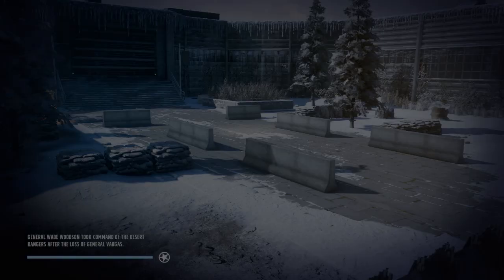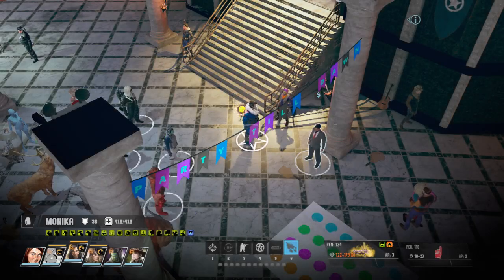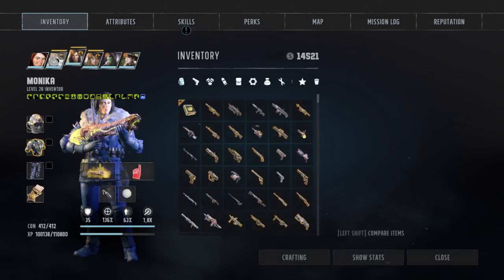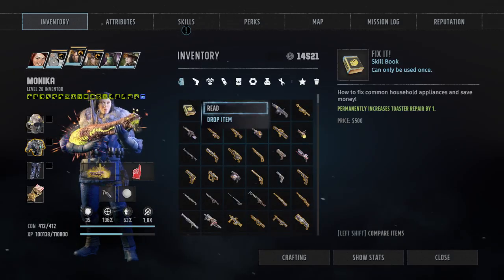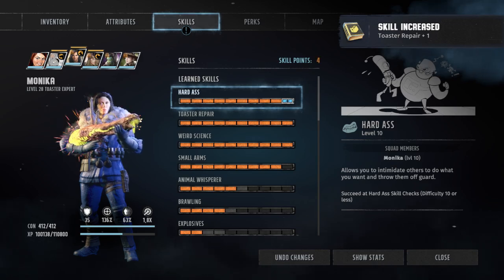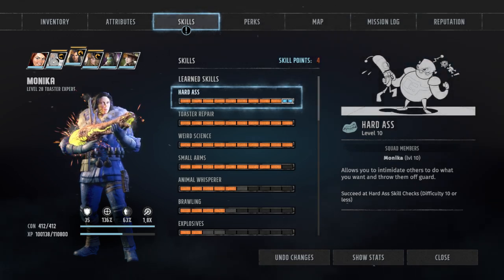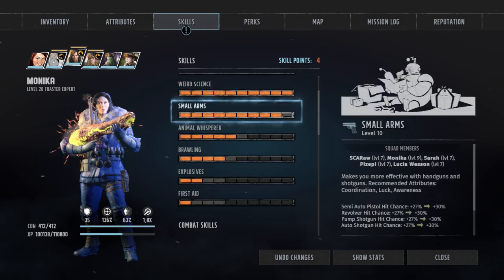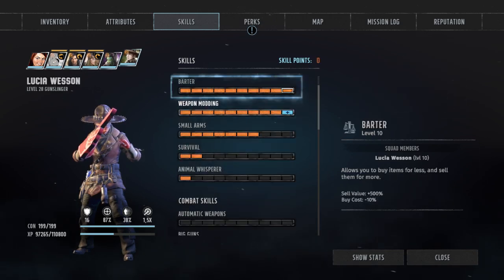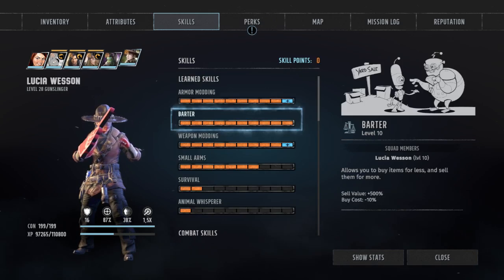If this were a different character, different build, or different damage type, it would matter more. The deal with that is that you don't sell to him ever — you don't sell anything to him. Toaster repair 10 is not exactly a super useful skill. Explosive 2 — do I really want sniper 2? Not for this specific character, it's a waste. Lucia on the other hand — sniper 2 would be perfect for her, so next level we go sniper 2.